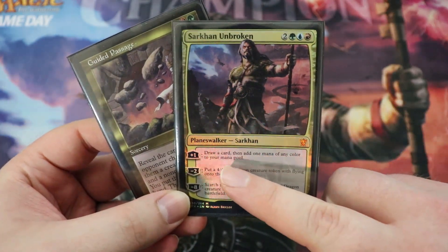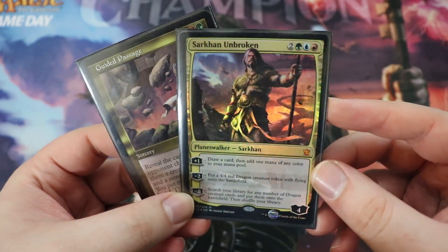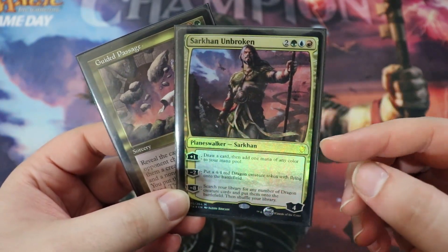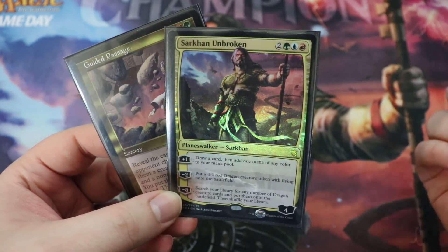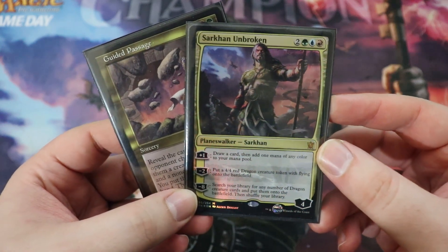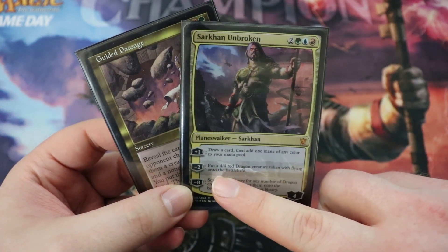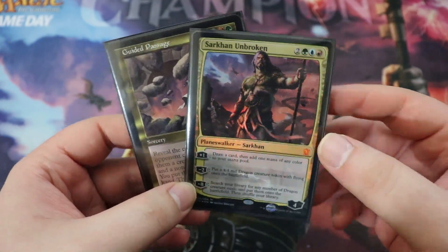Keep in mind Sarkhan's plus one of drawing a card and adding one mana. I really like one-drops in this deck because you can immediately plus one Sarkhan when you play him and then drop something from your hand, which is really, really good. And also, we have no shortage of dragons — we really care about 4/4s for a couple of cards, so keep all that in mind.